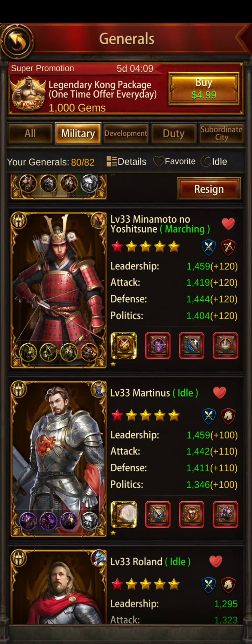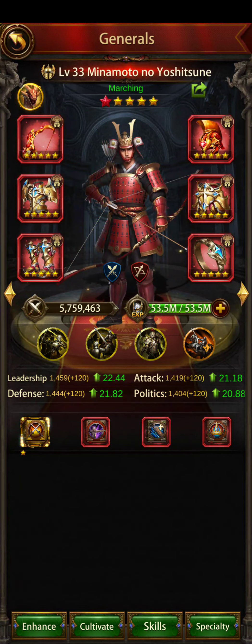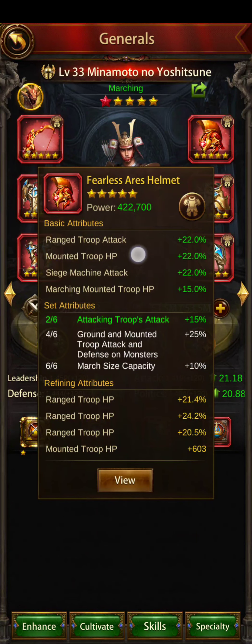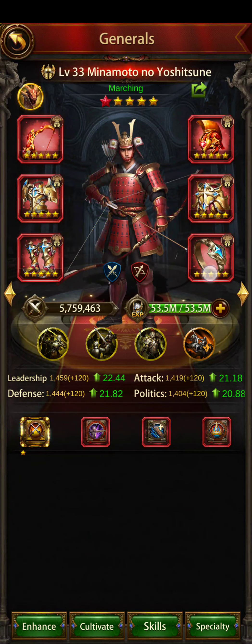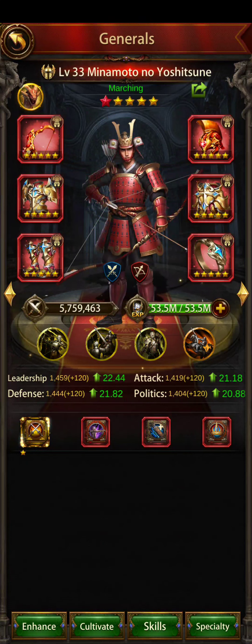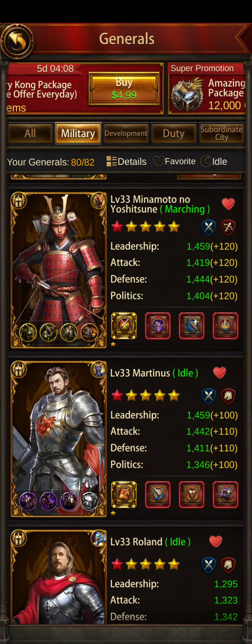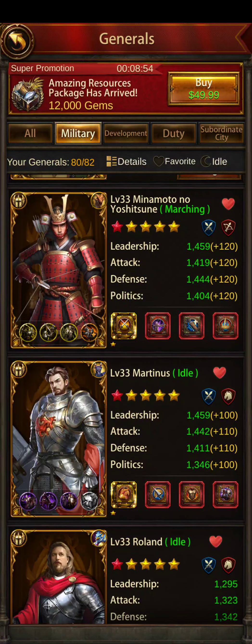Once we figure out that I have this guy who's a ranged general, I want to put ranged gear on him and use him to lead my ranged march. I'm going to have one main general — let's say I want him to be my main general — then I'm going to get him gear that gives my ranged troops buffs: ranged HP, ranged attack, ranged attack, ranged attack and defense. This one doesn't have any because I just didn't have a good option, so I went for the debuffs. I hope that helped — it's a broad explanation of how you should look at your generals and decide what you want to do with who.